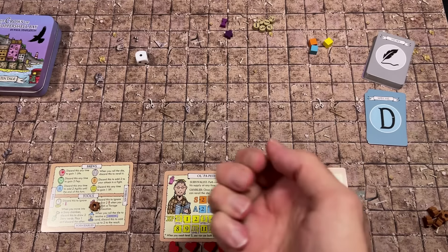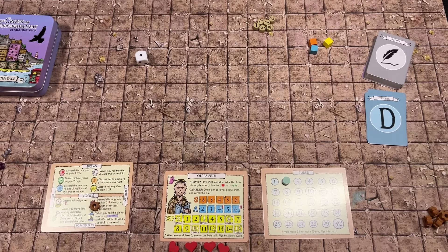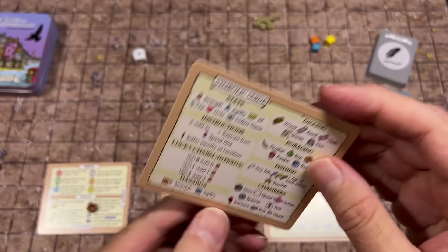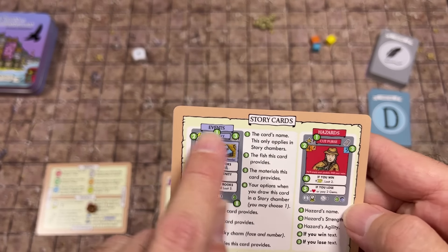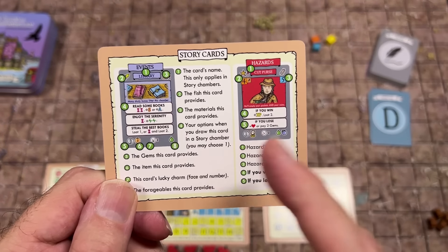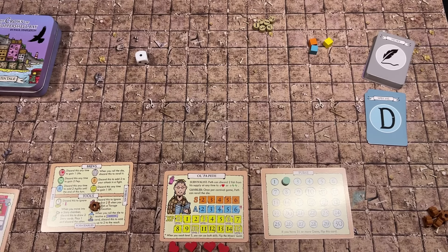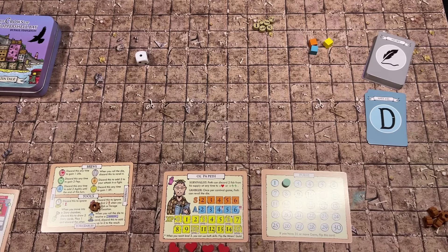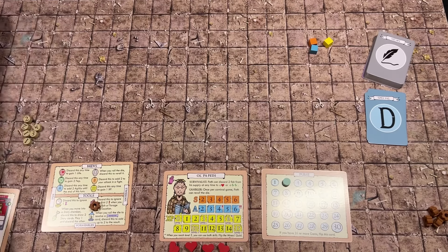That's all the large cards. There's a cheat sheet card that shows all the iconography and what the different things on the story cards mean. You'll need this for a while until you learn it. It's not a difficult game, but there's a lot of information crammed on the cards, so it's nice it comes with a cheat sheet.